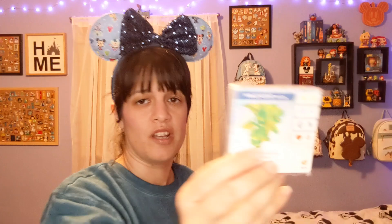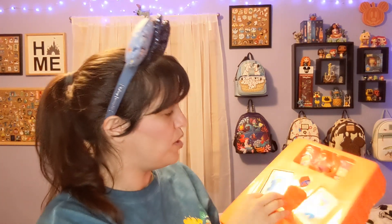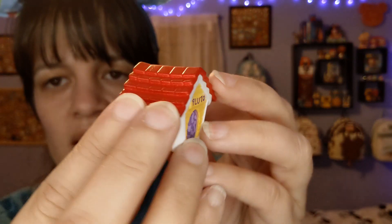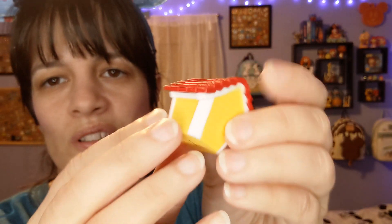Of course it comes with the cards - there she is, Maleficent, with all the cards inside with the pieces. Here you have the die as well. One of the game piece tiles I got was Pluto's house - look at that, it's got little bones in there! That's really cool and cute.